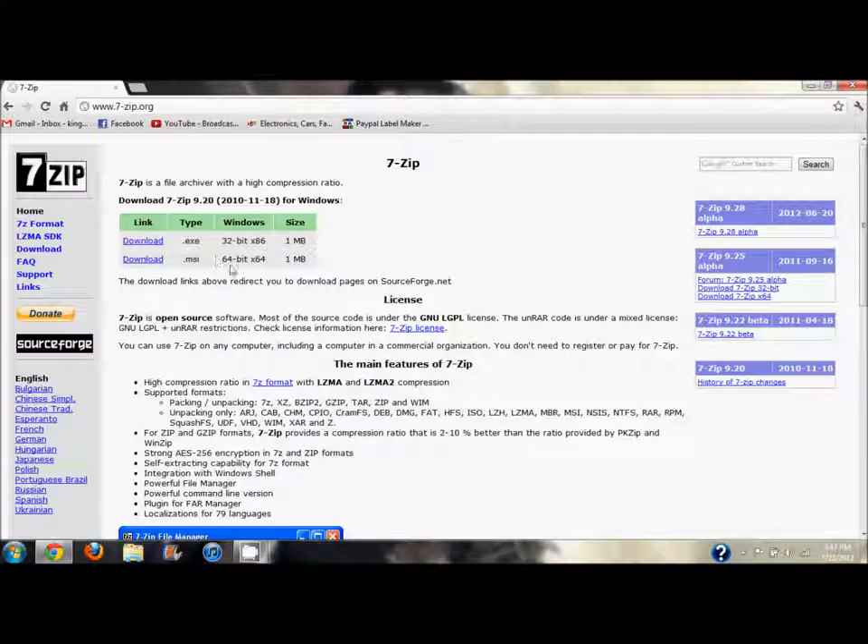It depends on whether you have the 64-bit or 32-bit version of Windows 7. Mine's 64-bit. If you don't know, just download one — if it works, you have the right one; if it doesn't, just get the other one. So let's go ahead and download the 64-bit.